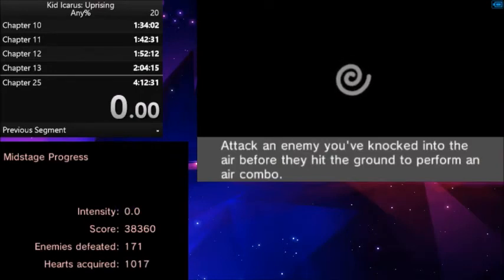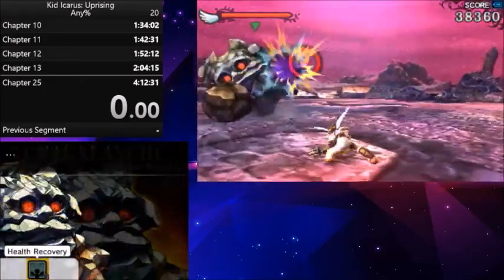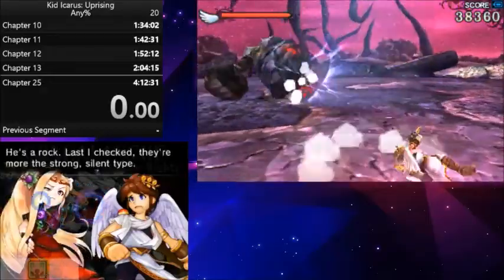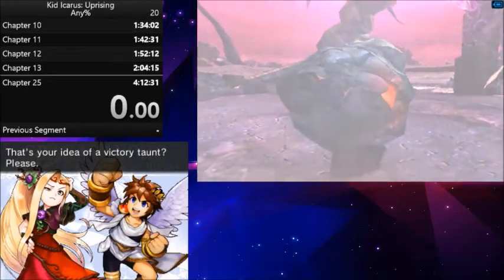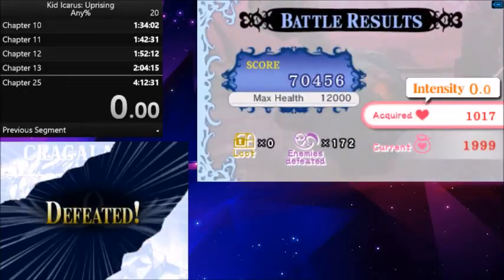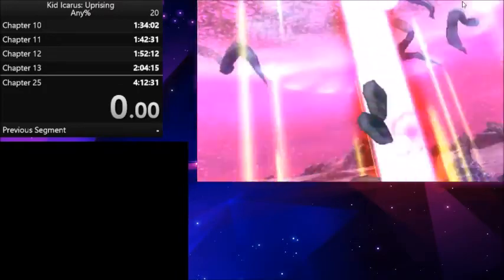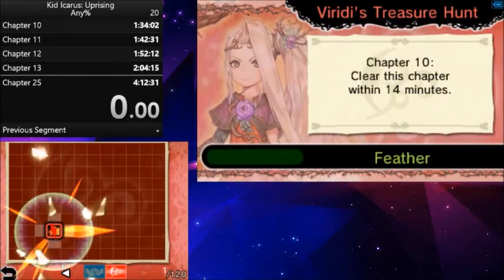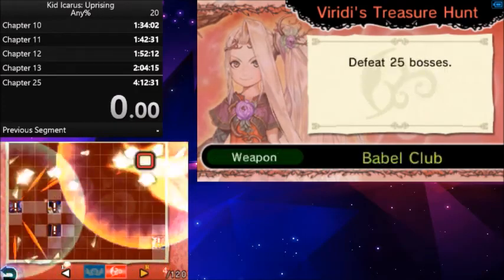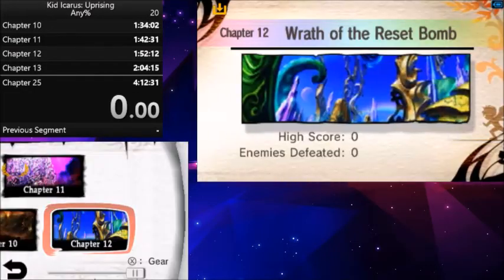With Cragalanche, the main thing you're going to want to do is get a good shot at its butt. It's intensity 0.0 so it's really not going to take all that much. But as you saw in that death animation — this little red spot that he's sitting on — you can shoot that and he'll do quite a lot more damage than just shooting his rock face. After you clear that, there's going to be a whole bunch of achievements that pop up. Don't worry too much about it.